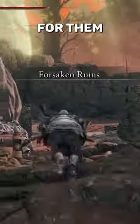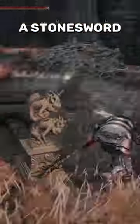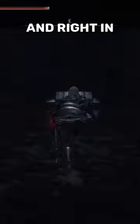I don't actually know if you need to crouch here for them to not see you, so if you want to stand up you can test it out. Put in a Stonesword Key, go down the steps, open the door, and right in the chest is your new loot.